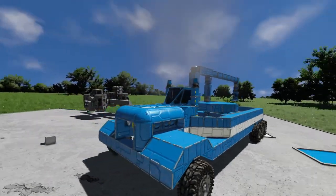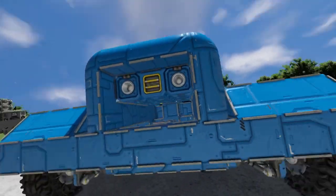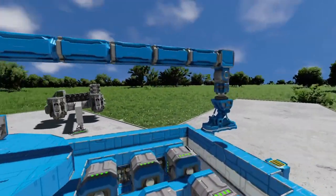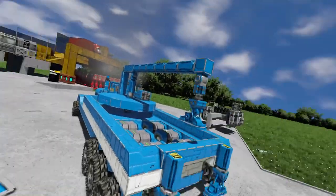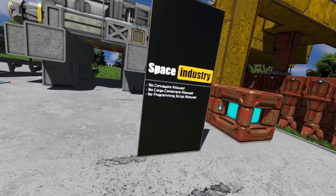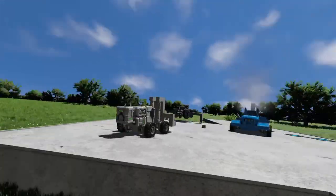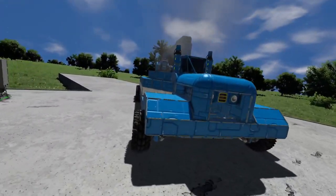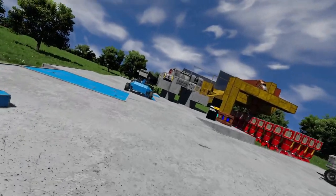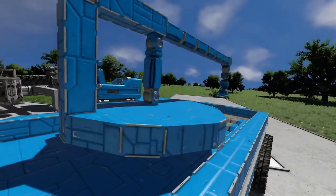All right, here we have it guys. I finished the build. I did a quick little time lapse. I should put headlights on and stuff like that, but I'll worry about that later. Functionality wise, it all works. Other than having no programming scripts on this thing — I kind of violated the rule just for a little bit. This vehicle does have a programming script, but I am not going to be using programming script for the entire assembly, just for the vehicles I built, which makes it a little bit easier.